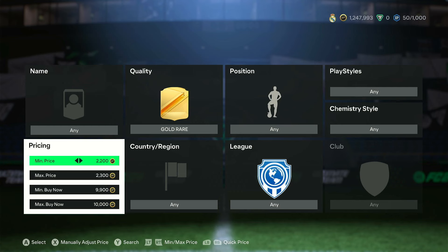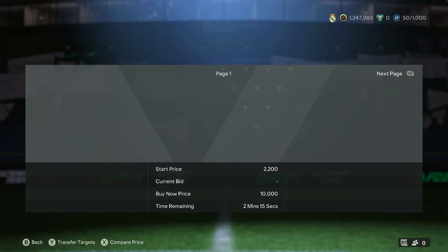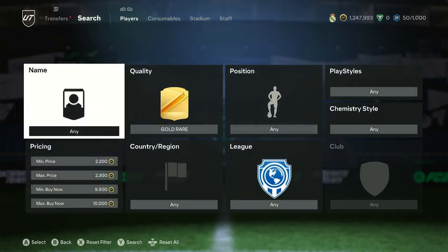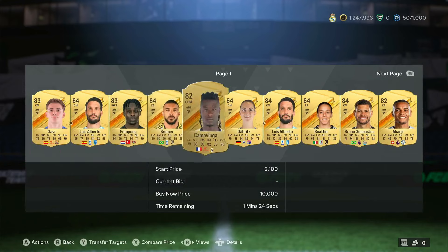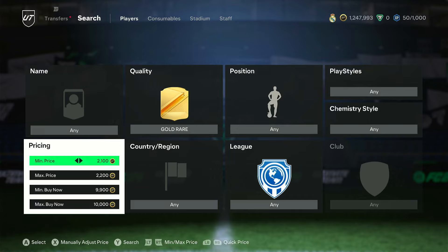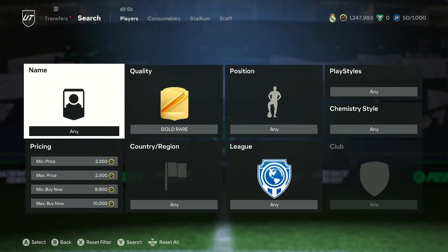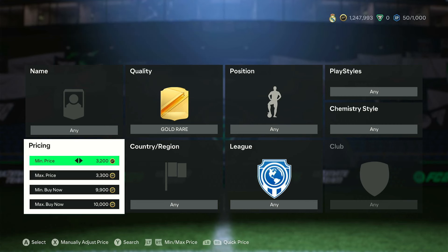For 85-rated open bids: it's currently half six, so bids won't be as good — they're usually best one to one-and-a-half hours after content. The filter is 2,200–2,300 minimum bid, 9,900–10,000 buy now. Right now there aren't many 85s visible, but use that window of one-and-a-half to two hours after content. Readjust to 2.1–2.2 or 2.3–2.5 if needed and you'll see a bunch of open bids.